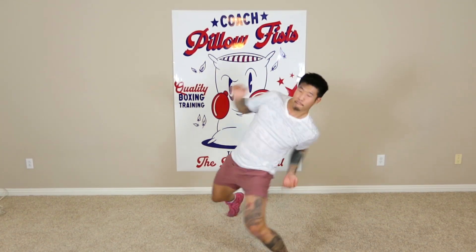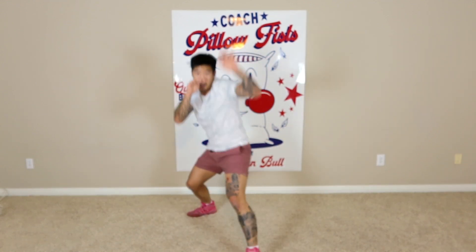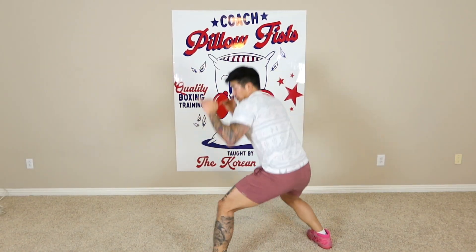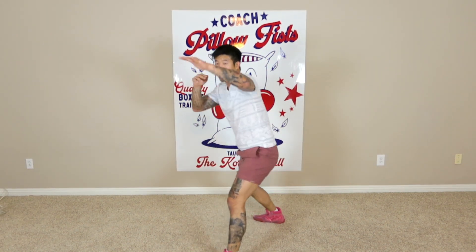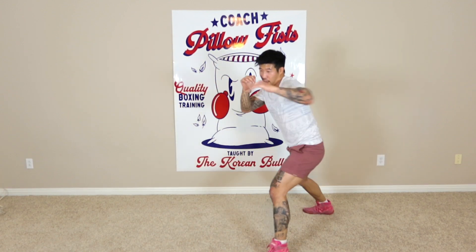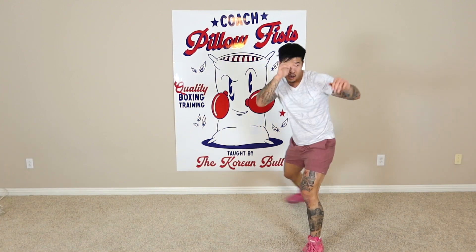Or a body shot. One of my favorite ones — just change elevations. This one makes them think you're going to go down to the body, then you can go up to the head. With that one, you're basically just bending at the knees, keeping your back straight. If you want to probe, lower the hand down so it focuses attention down low, then you go up to the head. Which brings my next one — probing faints. With my hand probing out there, faint from down here, faint from over here, from over here.